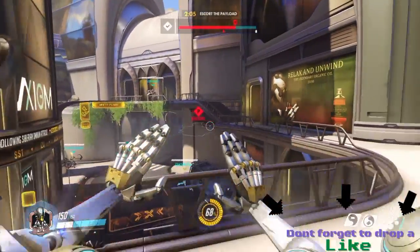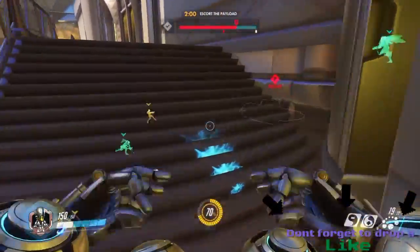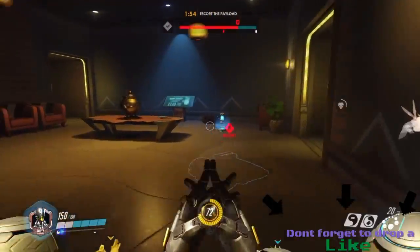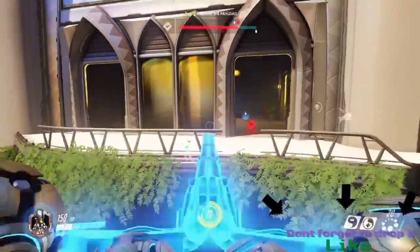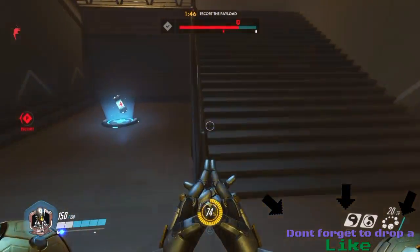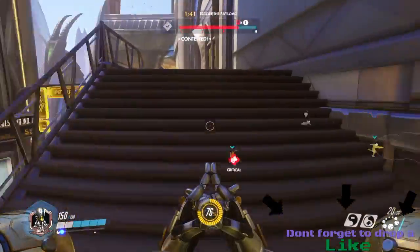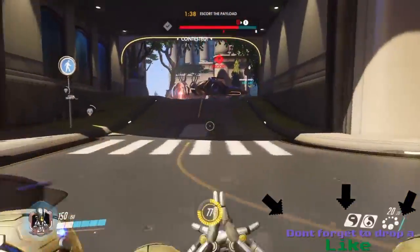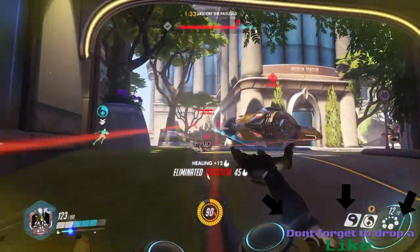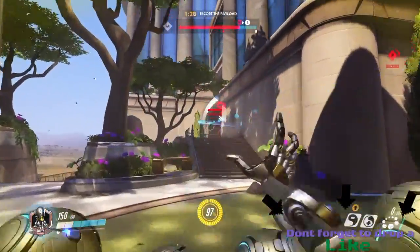Every character has a character it works well with - like Tracer is awesome with Winston. For Zenyatta, a great team combo is Zenyatta and Bastion. Zenyatta can just put the healing orb on Bastion and Bastion can basically just fire all day, plus Zenyatta can attack from far away. It's basically a perfect matchup.